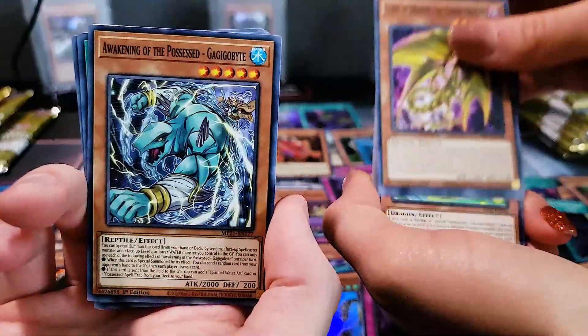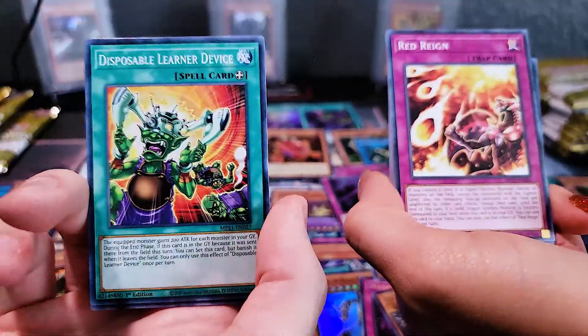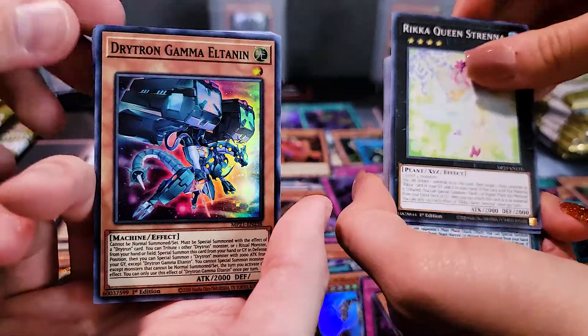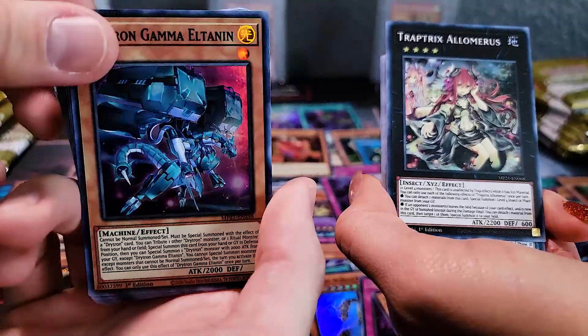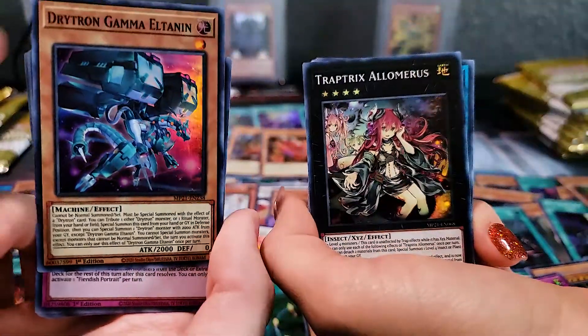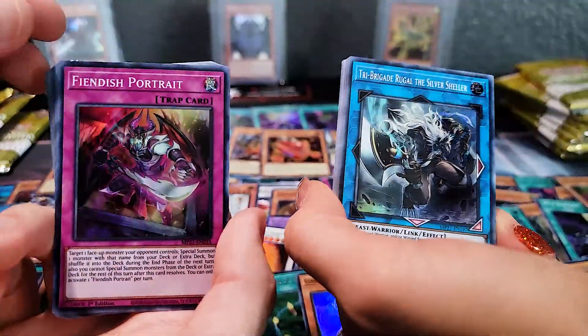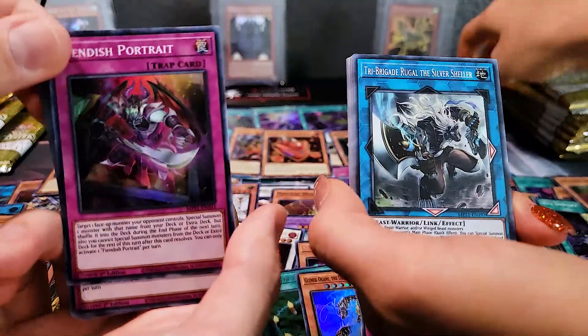Lantern Shark, Magical Broker. We are going to focus more on duels and deck profiles going forward. Drytron Gamma Eltanin, Trap Trick. Emancipation Researcher — Ultra or Prismatic? Super. Like it's in the dark.